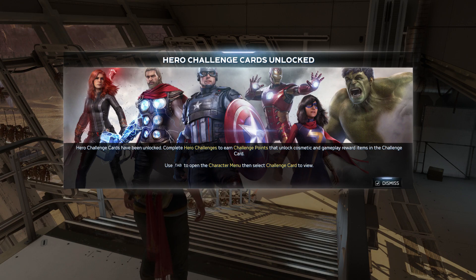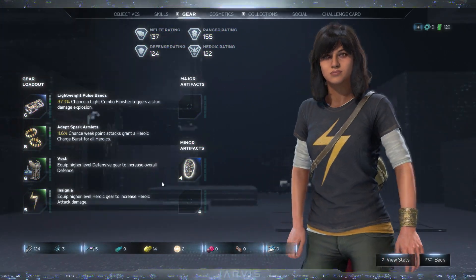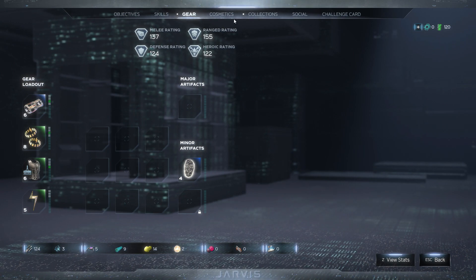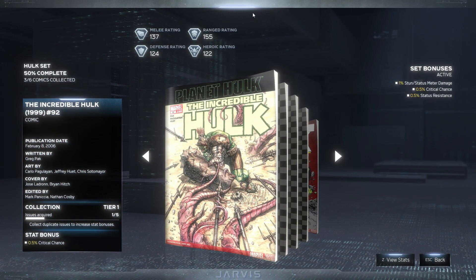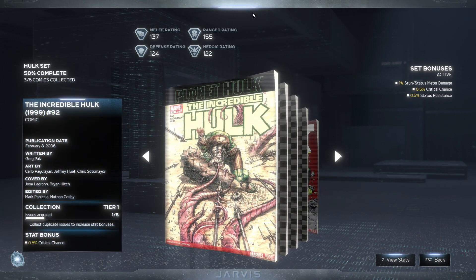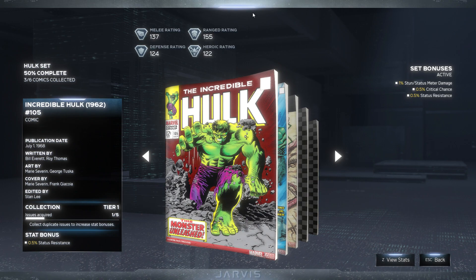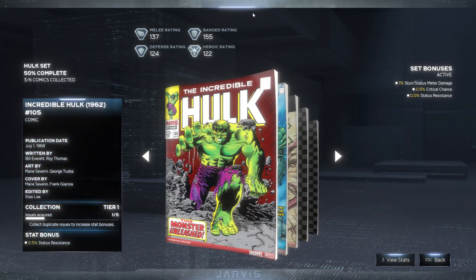Let me read this one. Have it unlocked — complete hero challenges to earn challenge points, then unlock cosmetic and gameplay reward items in the challenge card. Use tab to open the character menu, then select challenge card to view. Wait a minute, this looks interesting. Collections, right? Oh, what is this thing? Oh, these are the comics that I just collected! We still got plenty of undiscovered ones here.